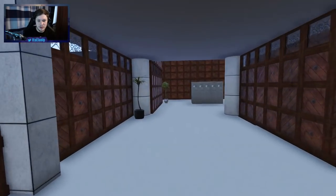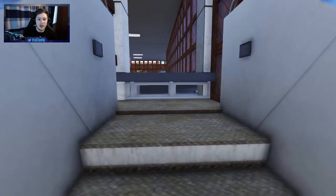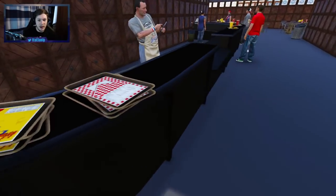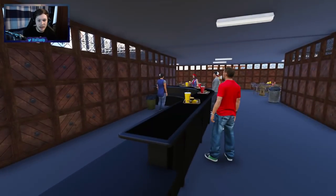Let's head upstairs before we go outside to the other side. Upstairs looks like this is the cafeteria area, which is pretty goddamn cool. You get your little shitty tray and you've got your dinner man and dinner lady.